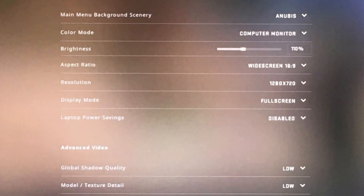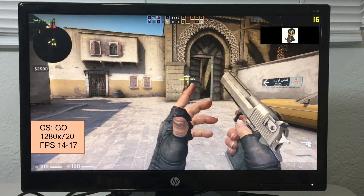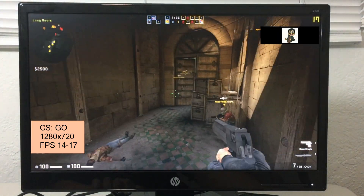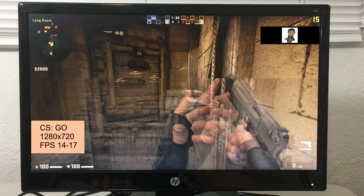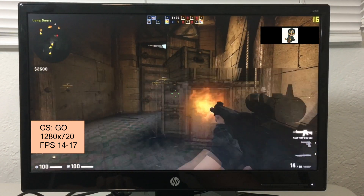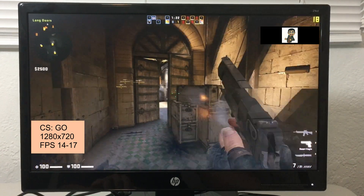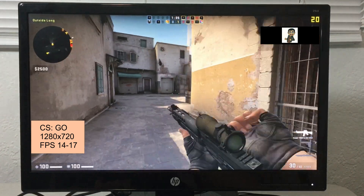And of course I had to go back to Counter-Strike — CSGO at 720p. FPS wise, about 14 to 17, and it can reach up to 19 or 20 FPS as well, but on average I'd say 14 to 17 for sure. If you saw my other video, the 1080p test was really low — like 7 to 11 FPS — which makes it very difficult to play. At 720p, definitely playable.